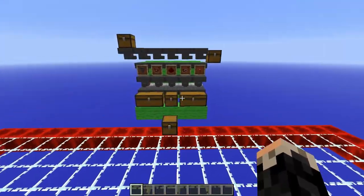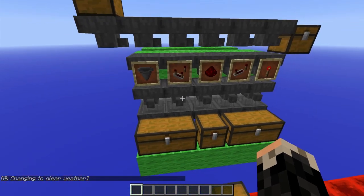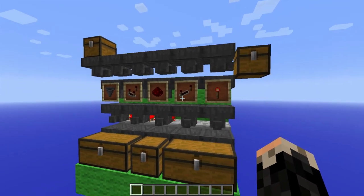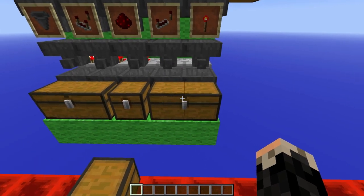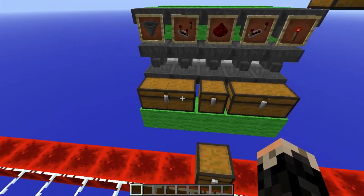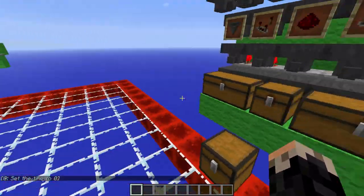Now, how to sort multiple items into one chest is very simple — there are no shortcuts. You can't use one hopper to sort multiple items. What you need to do is use two cells that go into one chest. As you can see, these two go into the same chest. When I put these items in you'll see redstone and repeaters going in — the redstone goes in first, then the repeaters come into the same chest as well, because we have these two cells going into the same chest.